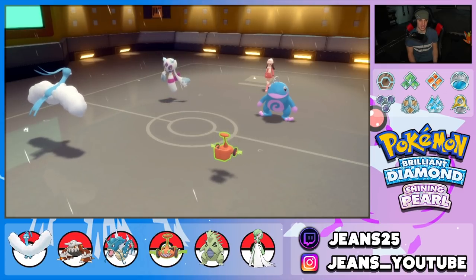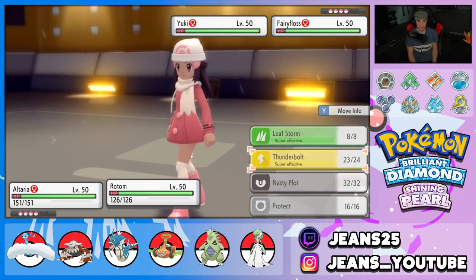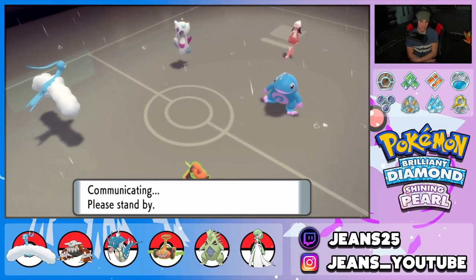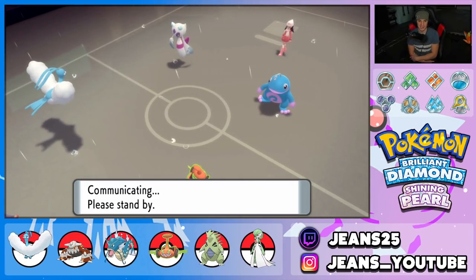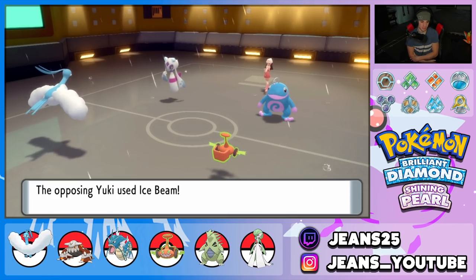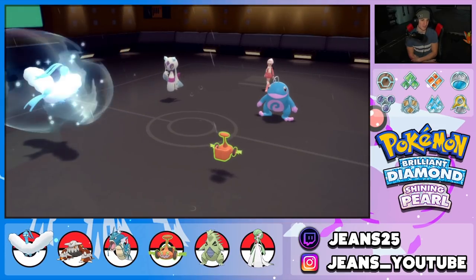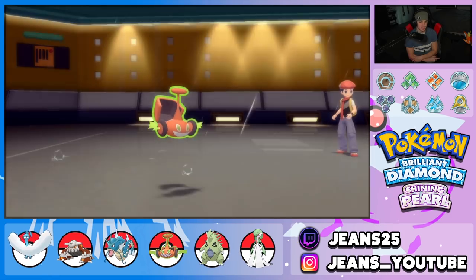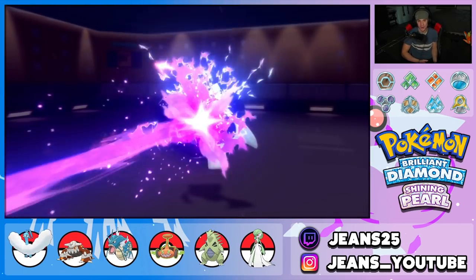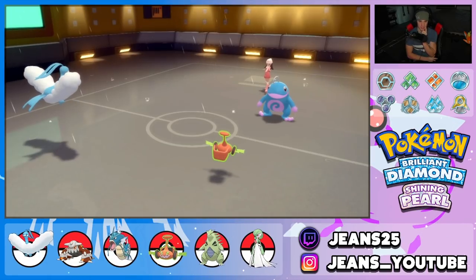Going Thunderbolt again — he might swap in Manetric which could have Lightning Rod, but we're doubling down since Politoed isn't a big threat. Focus Sash on Altaria pops from an Ice Beam — that's fine. Dragon Pulse comes out and Froslass goes down. Altaria picks up the first KO, beautiful start to the battle.